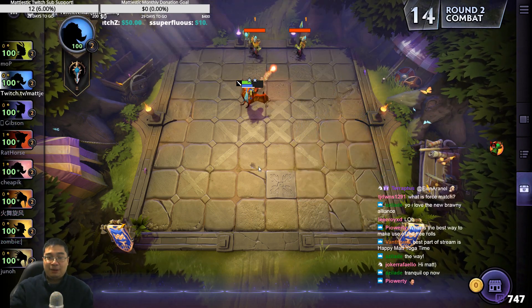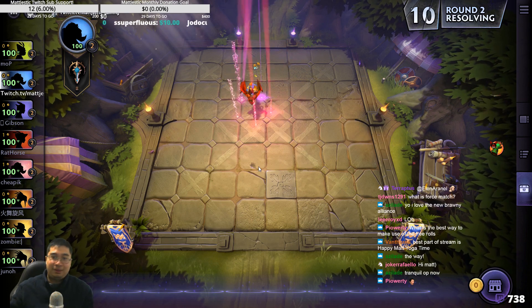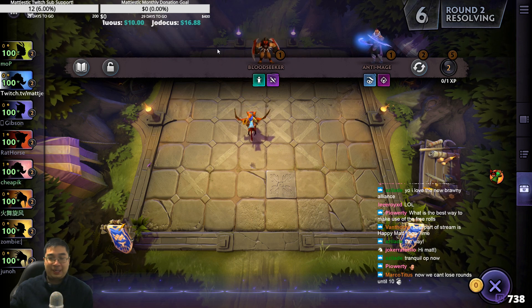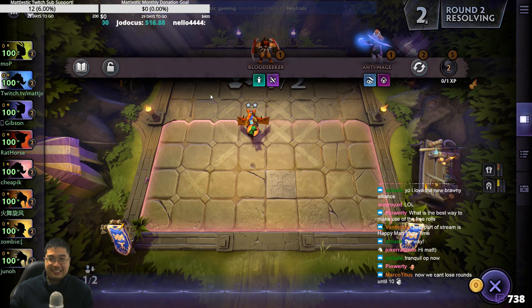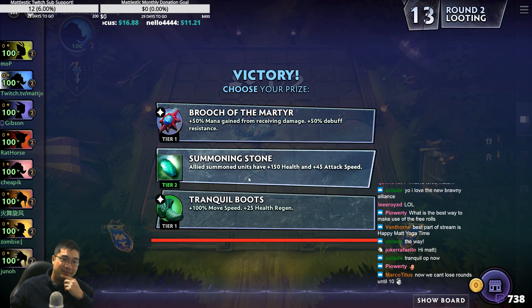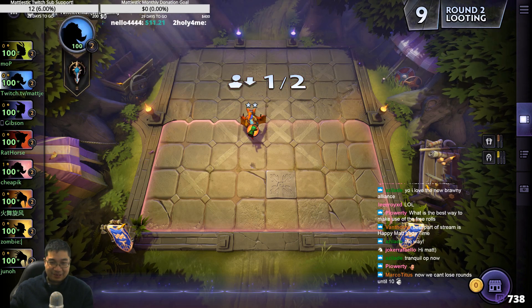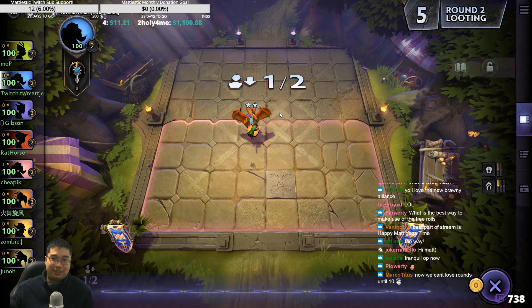Welcome everyone. Today we have a Dota Underlords game. This is the auto-count as we test new builds, and we started with 3x Rider on the second round. We sold whatever we had on the first round to buy 3x Rider with a Glove of Haste. This is gonna be a Batrider game — nah, it's gonna be a summoning stone game. I'm sorry Batrider, we tried.